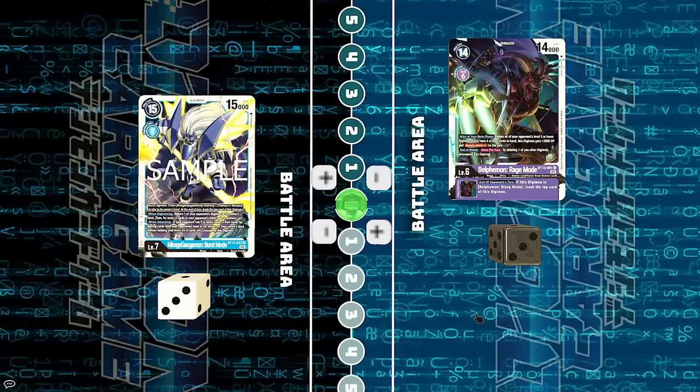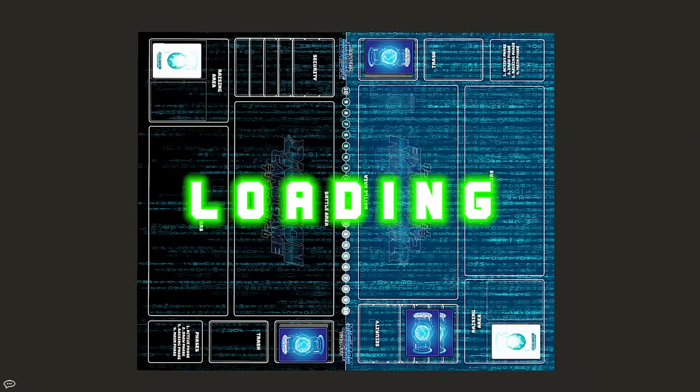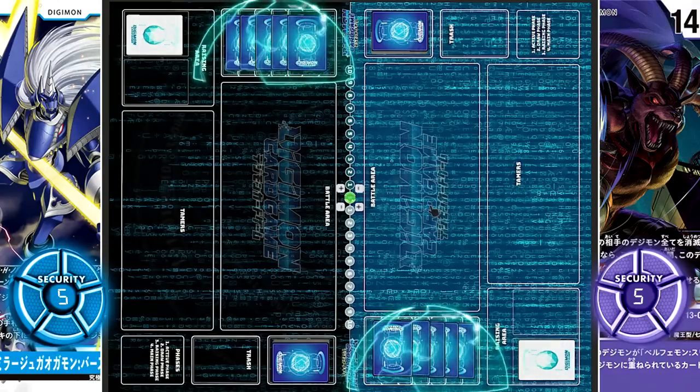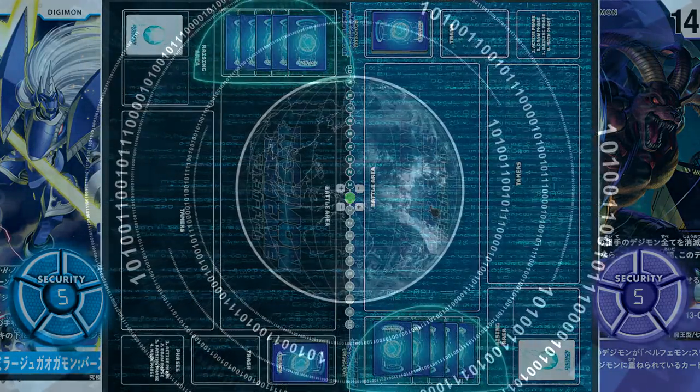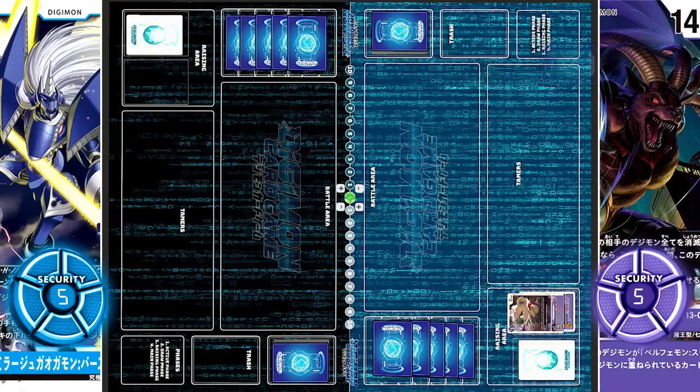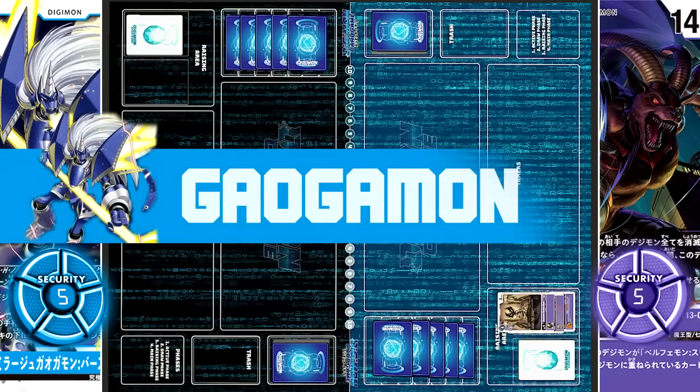Hello Tamers and welcome to round 8 of the Roundtable Conference: Mirage Gaogamon vs. Belphamon. Belphamon has the first move. After security setup and opening the digital gate, they hatch Demi-Meramon, evolve it into Fescomon, then for 2 cost into Aizmon Scatter Mode. Turn over.